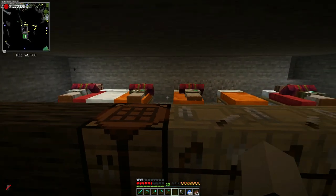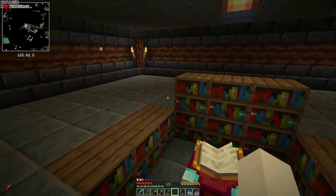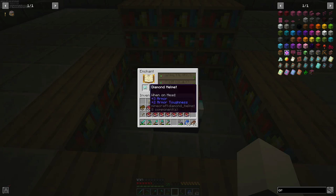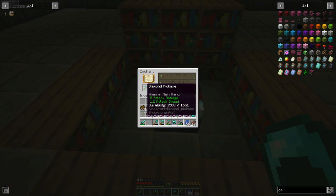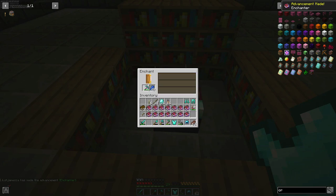No matter how much I tried, they won't make another villager. We've got a whole bunch of stuff to enchant, and I was looking because a lot of these are good - fire aspects and efficiency. I think getting unbreaking three is a good idea just for that.